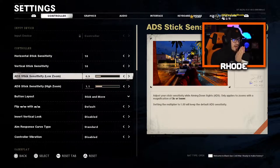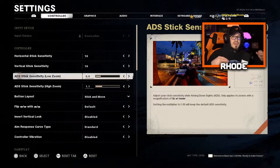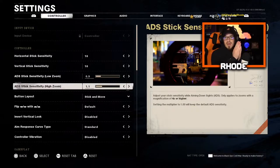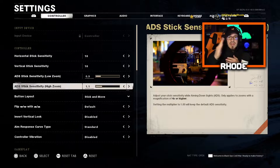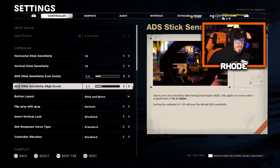It brings it back down to a perfect feeling. I may jump my main sensitivity up to even a 12 or 13 and go down to 0.8 with the low zoom — that's something I may try in the near future. For the ADS stick sensitivity high zoom, which is for snipers, I like to move quicker. If you have a low one for this it's really slow when aiming down a sniper scope, so I raised it to 1.1.